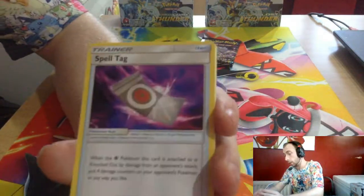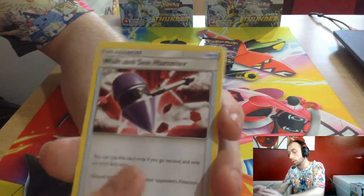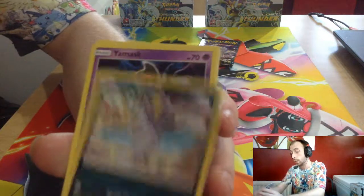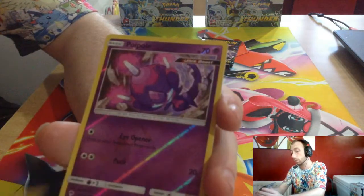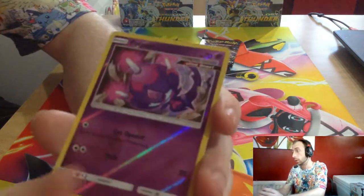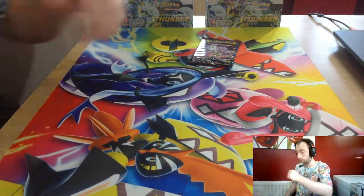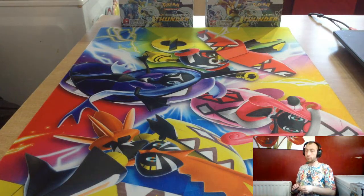Fire Energy, Spell Tag, Cascoon, White, Fighting Hammer, Chikorita, Meowstic, Yamask, Jigglypuff, Mareep, Poipole reverse, and Hydreigon. I would have taken a Bercephalon then.